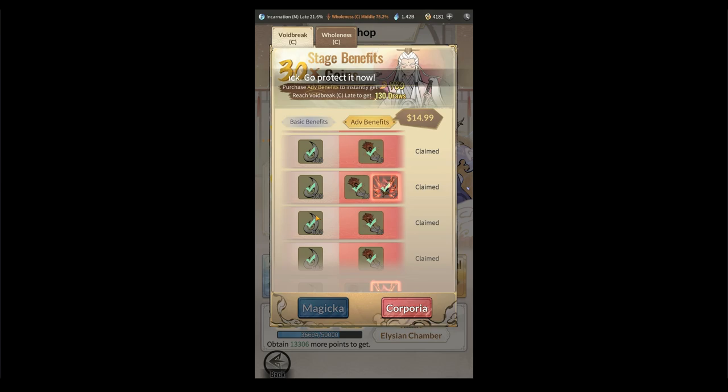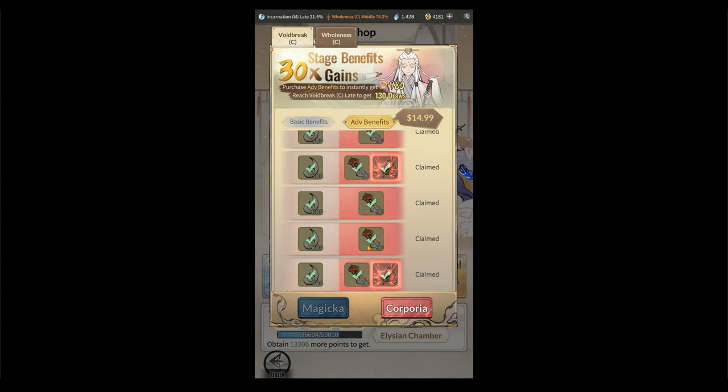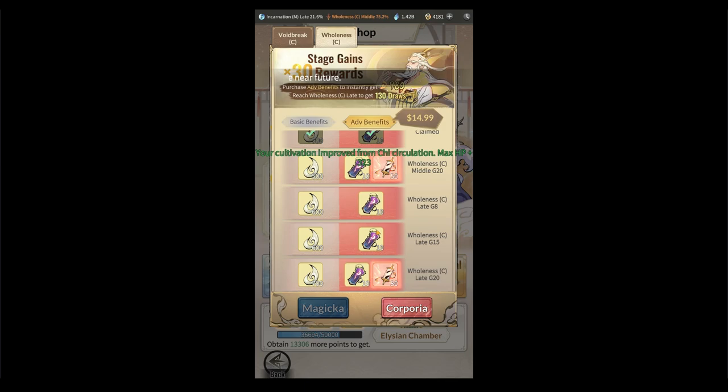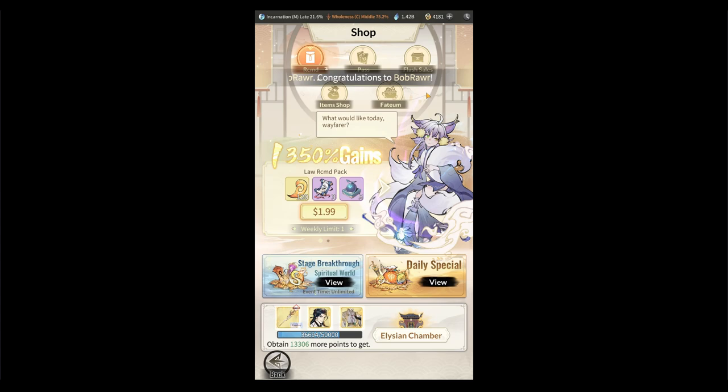I also get the stage breakthrough passes — one for Void Break and one for Wholeness. They give you extra tokens as well as fatigue. With the advanced benefits for $15, you get all the extra tokens: for Void Break you get Spirit Land tokens, for Wholeness you get Demon Fey tokens. As you progress and unlock each target, you're getting extra tokens for curio pulls which will increase your BR pretty significantly.